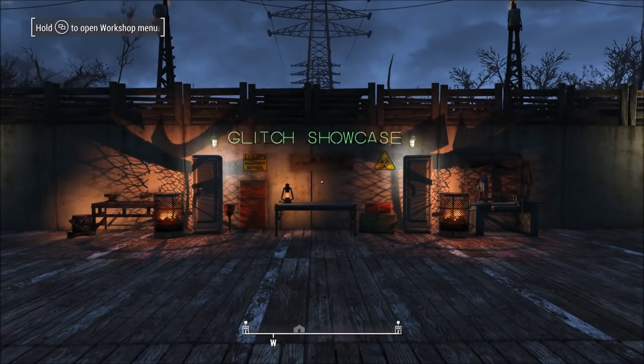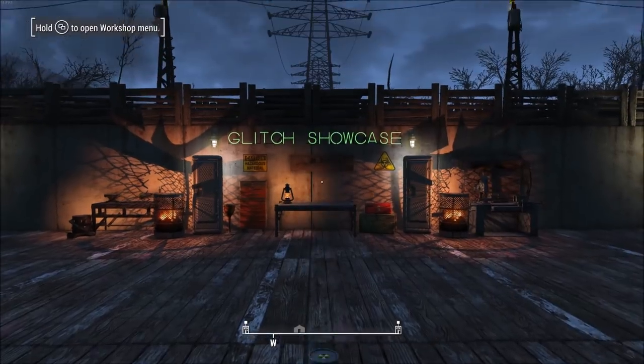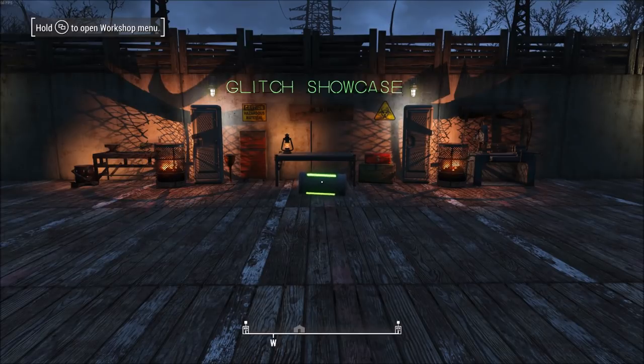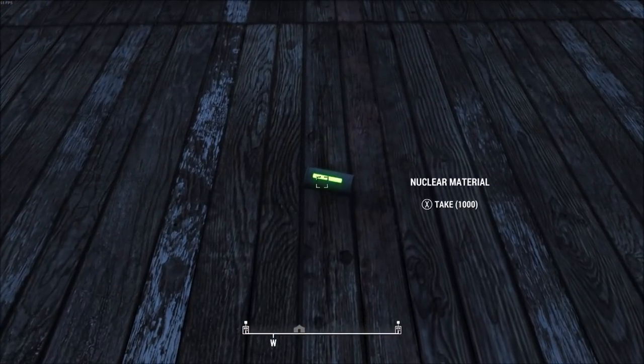The first glitch I'm showing right now is just the standard duplication glitch for Fallout 4, and the reason I'm showing this first is because it is used in many glitches in the rest of this video. What you want to do is get any material that you want to duplicate. As you can see right here, I'm duplicating nuclear material.